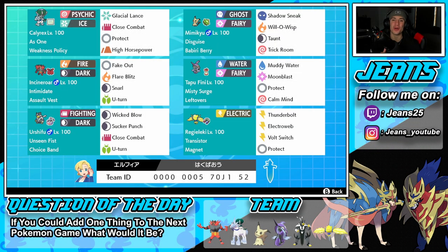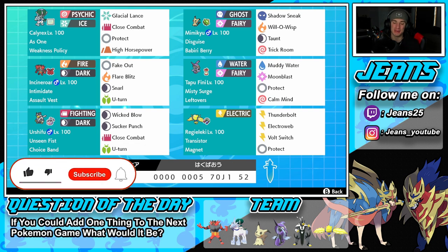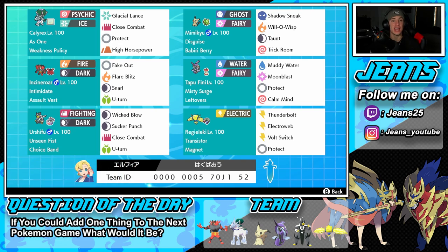What's going on YouTube, it's Jeans here. Hope you guys are having an amazing day. Today we are back bringing you guys more content for Pokemon Sword and Shield Series 11. In today's video we are showcasing a highly requested mon on this channel — Ice Rider Calyrex. If you guys are hyped, smash that like button and click that big red subscribe button. It goes a long way, and I thank everybody who supports the channel.